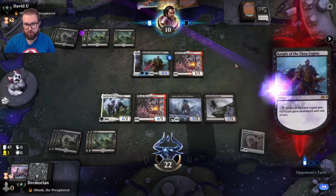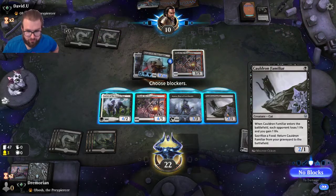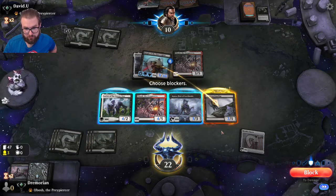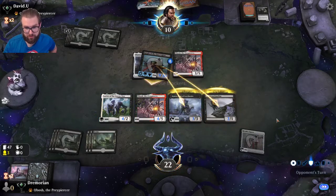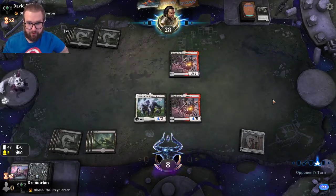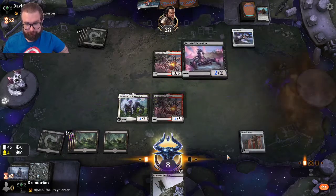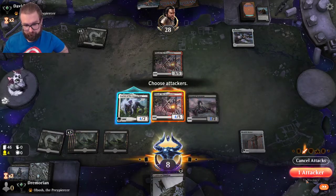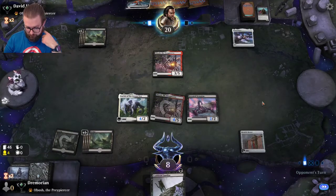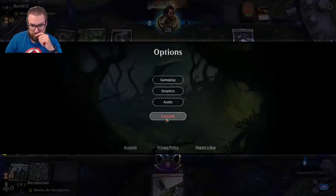Opponent's getting dangerously close to his Meteor Golem and is going in with the Knight. I'm definitely blocking here — I'll block with both to pad some damage. I don't want to die. And I think he's got us. Good deal.